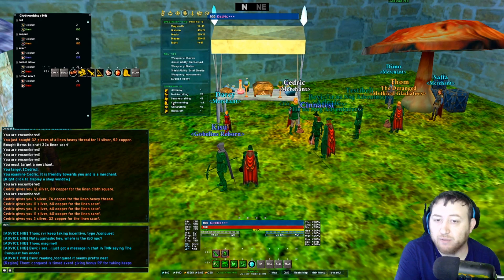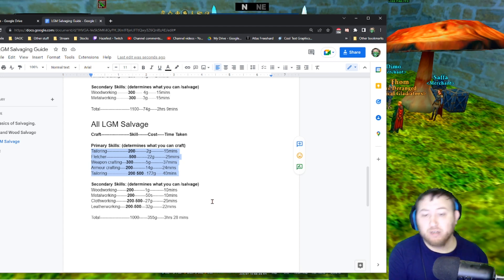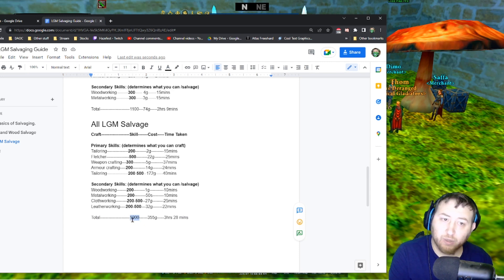It looks like you don't have to worry about your primary trade skills at all when leveling up your salvaging. Your legendary grandmaster salvaging — your primary skills determine what you can actually craft in the game, while your secondary skills determine what you can salvage. You should be able to end up with 1000 to 1100 in secondary skills, which will allow you to salvage everything in the game up to level 51. A thousand corresponds to level 50 and eleven hundred to level 51, and it takes around three and a half to four hours.